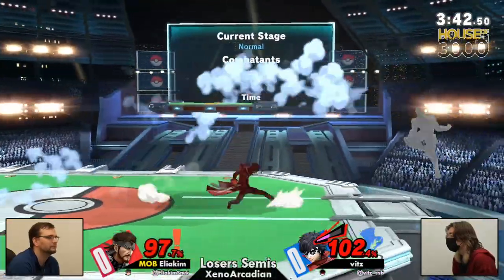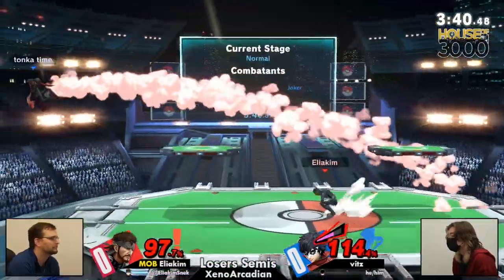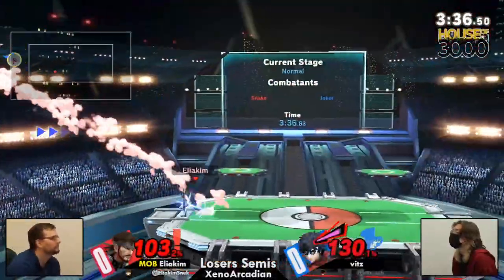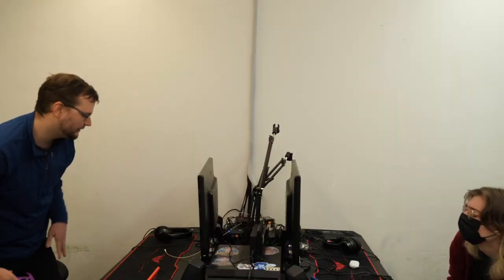Lovely use of the gun into the grab. Look at this — the forward throw trying to get the down smash as well, but the Snake dash attack will be punishing that entrance into the forward tilt. Aliakim was cooking as a former Joker player.